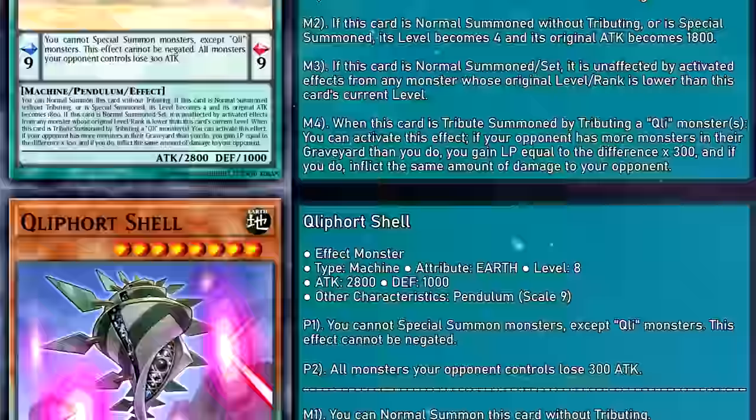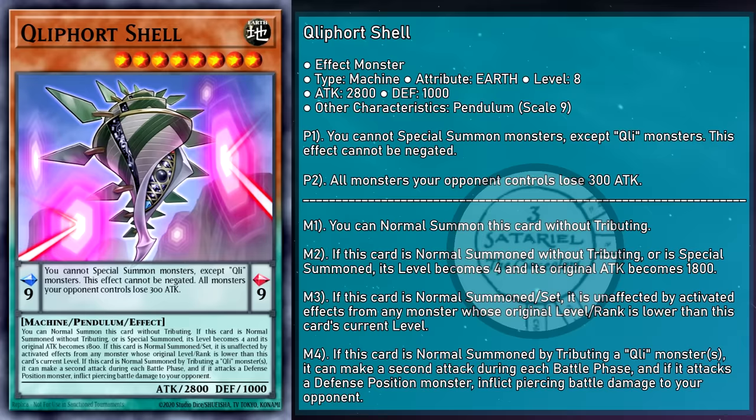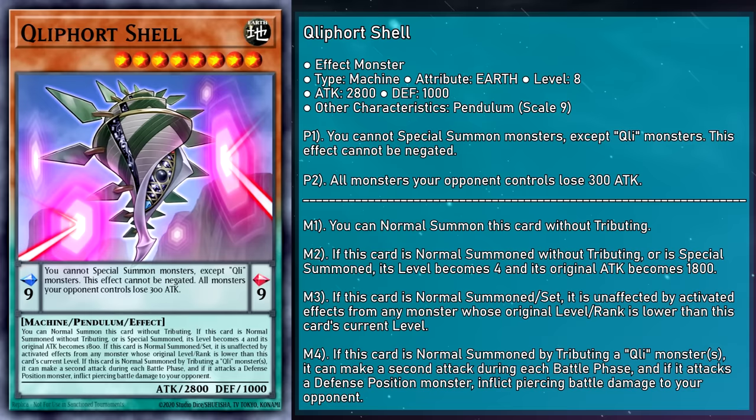Cliffort Shell is a level 8 Pendulum monster with 2,800 attack, 1,000 defense, and a scale of 9. Its Pendulum effect debuffs opponent's monsters by 300, and represents Satoriel, the Cliffoth of forms that obscure the nature within. If normal summoned by tributing any number of Cliffort monsters, it can attack twice during each battle phase and deals piercing battle damage. I personally will never forget this card because it won me a game I never should've won — during that weird format where Snatch Steal was legal, I took a fully powered Shell and hit twice for game.